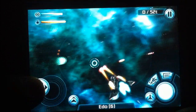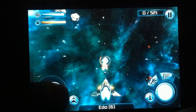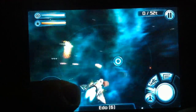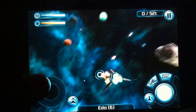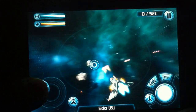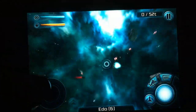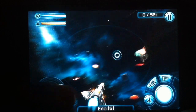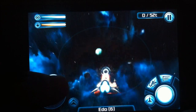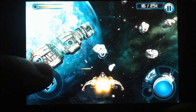Die Steuerung von Galaxy on Fire 2 ist denkbar einfach. Entweder lenkt ihr über einen virtuellen Analogstick oder durch das Neigen eures Gerätes. Beide Varianten funktionieren ausgezeichnet. Durch einen Aktionsknopf auf der rechten Bildschirmhälfte könnt ihr entweder feuern oder den Autopiloten aktivieren. Letzterer ist besonders praktisch, da man mit Computerunterstützung in die Hangars der Weltraumstationen fliegt, an Asteroiden andockt oder Wegpunkte abfliegt.